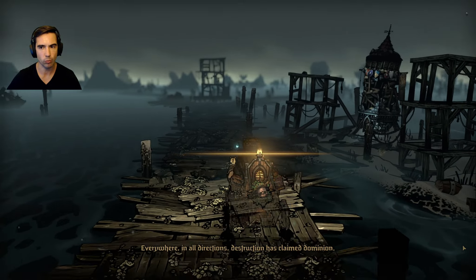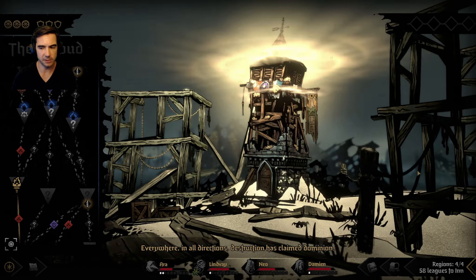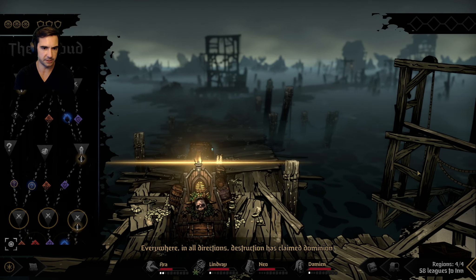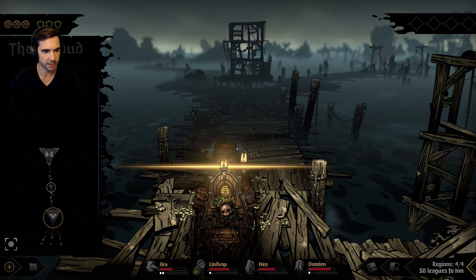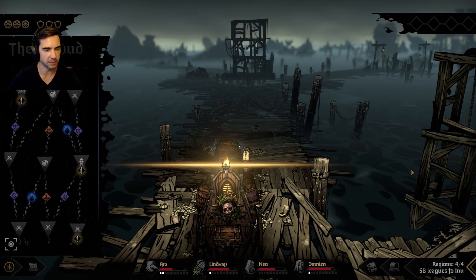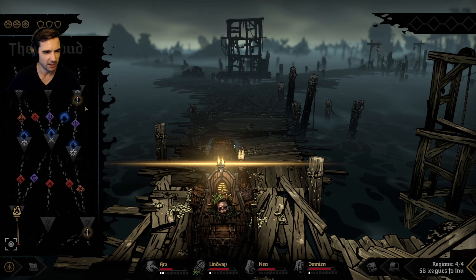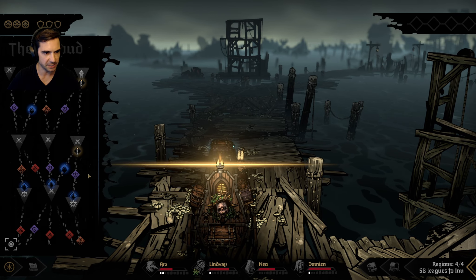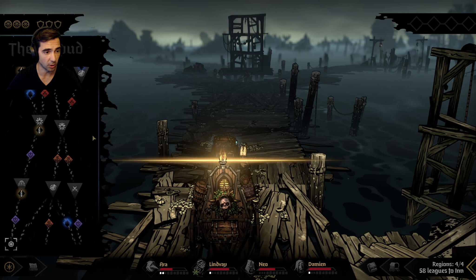This gives us a speed buff as well which is nice - plus one speed to the team. Lots of academic studies. Some loot on the left there. Now remember there's no more regions after this - this is region four. We don't really need to save up money. I would love to hit a hospital now but there's no more hospitals. There's an oasis though - that's like the next best thing.